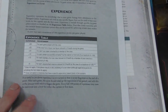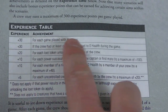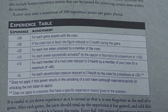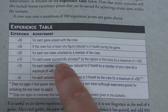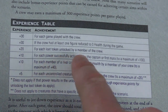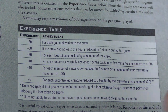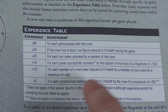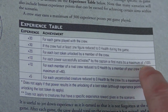Then there's the experience track, which I printed out because you want to keep track during the game. When you play a campaign game, you get 30 points just for playing. If one of your crew has at least one figure reduced to zero health, you get another 30 — meaning you probably had a tough fight. You get plus 20 for each loot token unlocked, plus 10 for each power you successfully activate. You don't get experience for unsuccessful power activations, unlike Frostgrave's second edition which gives five points for unsuccessful activations. You get plus 10 for each rival crew member killed or knocked out, plus five for each uncontrolled creature — up to a max of 20 — and up to a max of 100 for successful activations.